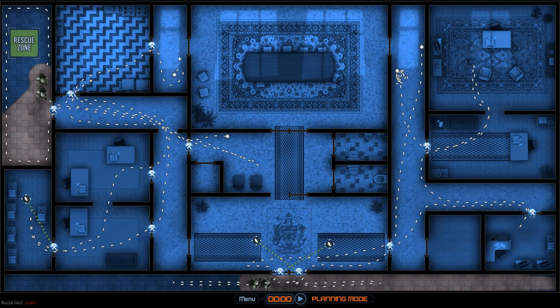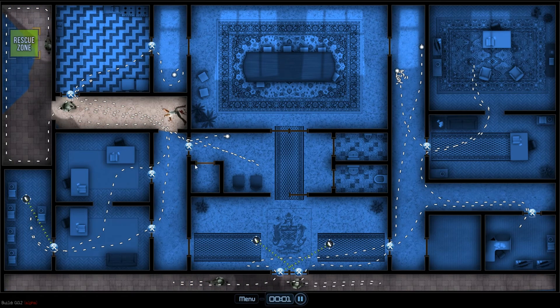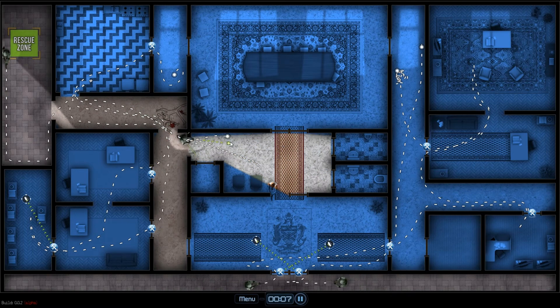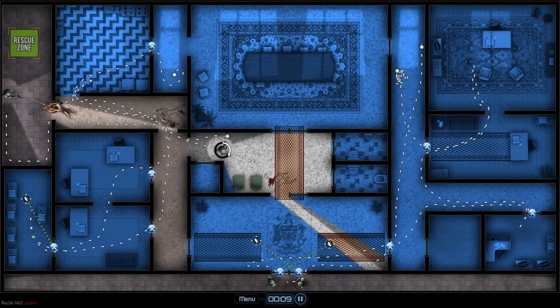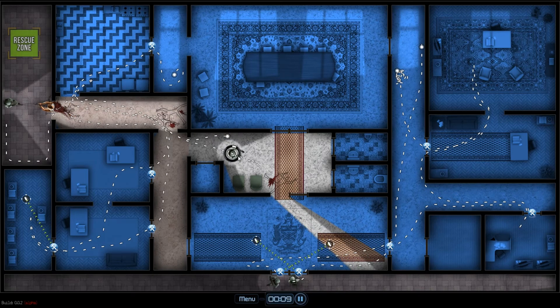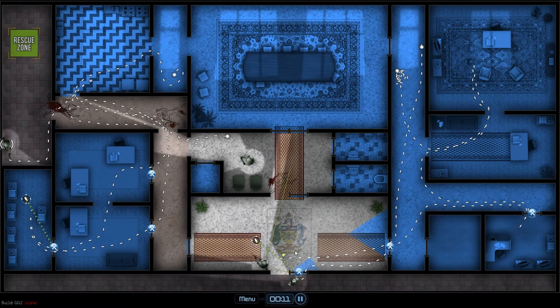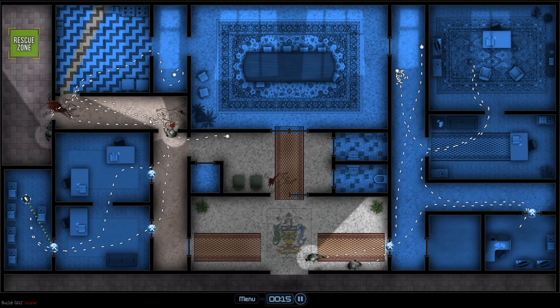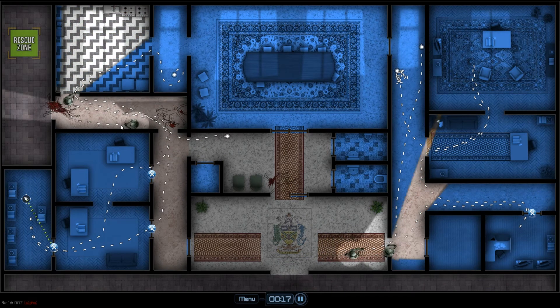We're going to use these units to eliminate everybody up there, and then once that happens, the 1911s are going to roll in. Let's go ahead and see how all this plays out. Alright, so we took care of that guy. I want to make sure this guy is looking this way. Alright, that's good. There we go, this guy is in a nice spot. I was expecting those to come through at the same time, so that's a little scary.